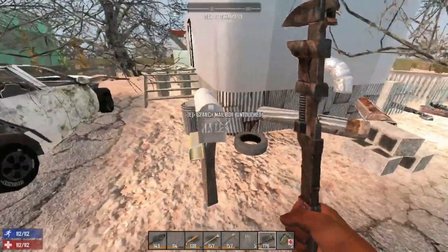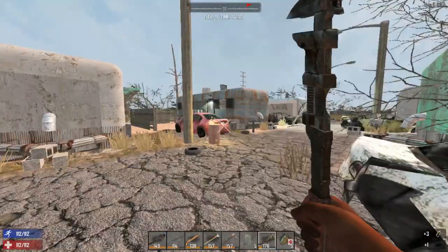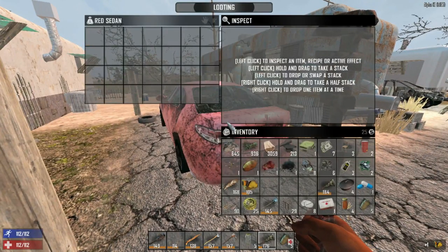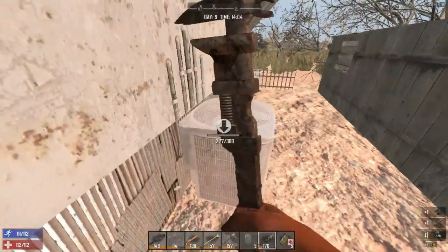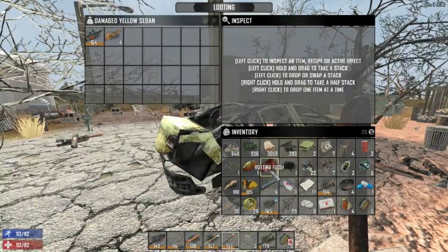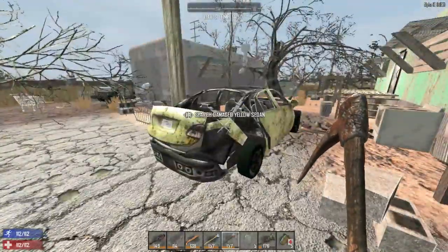We just go along, loot everything we can, pick up stuff we can carry. Oh — there's another mining helmet! We can combine that with ours. I'll catch you on the other side.